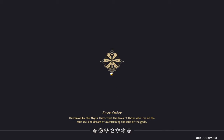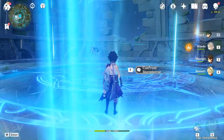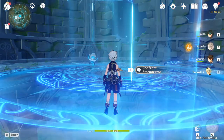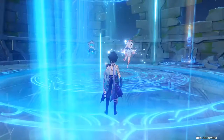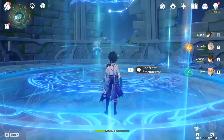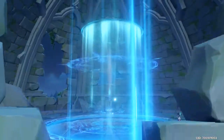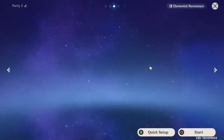Alright, let's just get straight into it. I'm going to use the team I have on screen right now. I don't think I'm going to need that much healing. I'm just going to put Jean in just because you move faster with Jean. Alright, I'm going to use this team in hopes of getting the Dream Solvent and showing you guys exactly how it works. Let's just get straight into it.